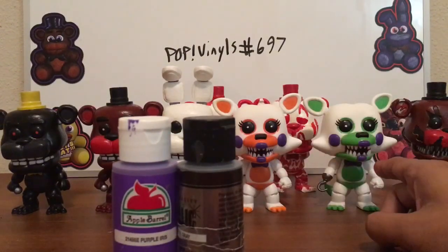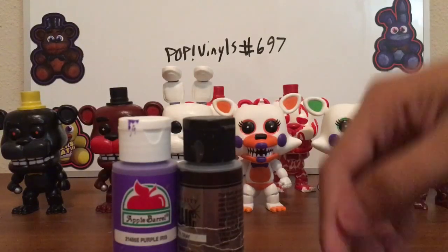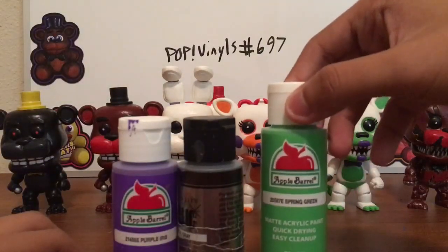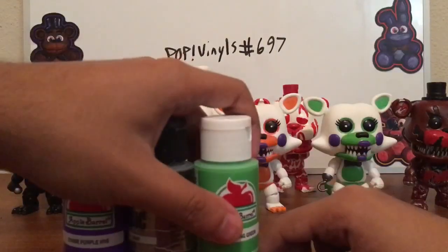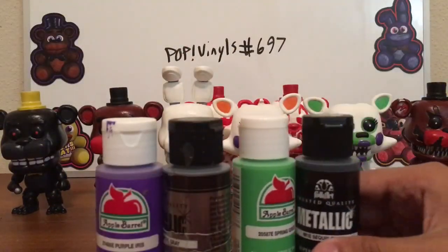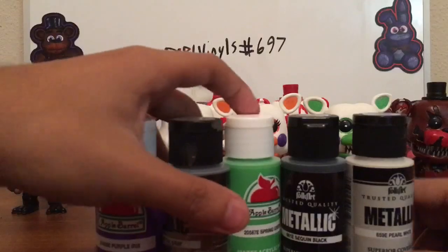Same thing goes for Toxie, aka Fixed Tangled, except I use the same colors but replaced the orange with Spring Green, and I used Metallic Black and White for their eyes and irises.